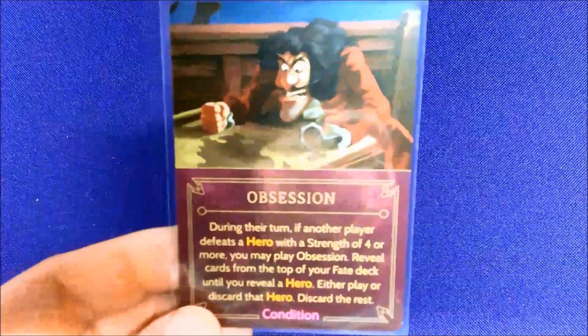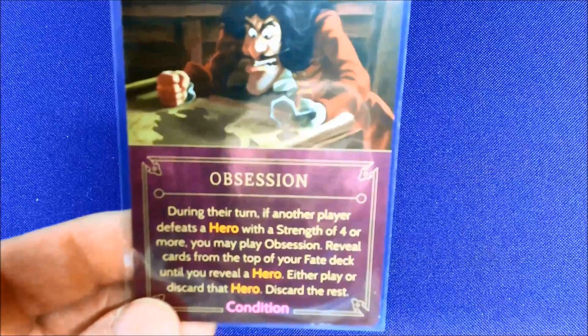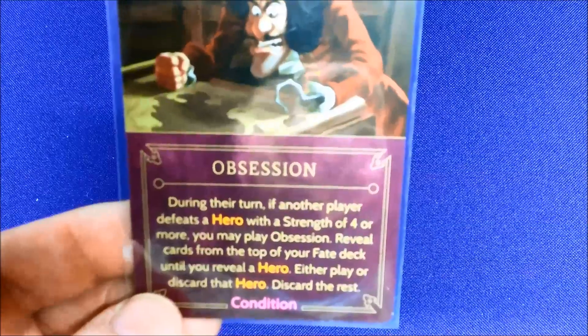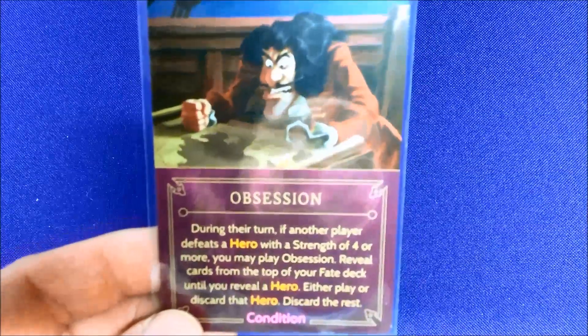Not every villain in the game has extra cards like this, and that's what makes it neat because it makes each character pretty unique. He also has Obsession — during another player's turn, if they defeat a hero of strength four or more, he may play Obsession, reveal the top card from his fate deck until he reveals a hero, then either play or discard that hero. This helps him quickly get Peter Pan out.